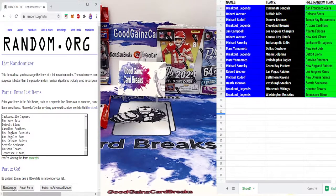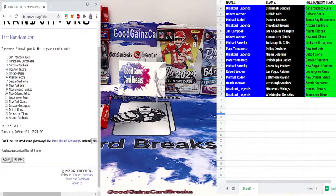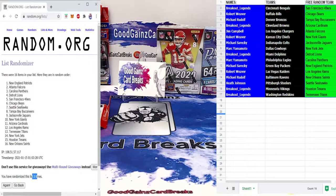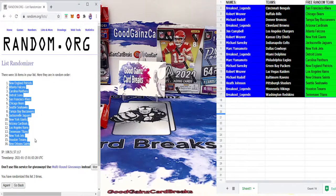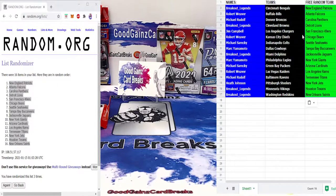One, two, and three times — we've got the Patriots on top and the New Orleans Saints at the bottom. Making sure that matches up: Patriots, Falcons, Panthers, Lions, 49ers, Bears, Seahawks, Bucks, Jags, Giants, Cardinals, Rams, Titans, Jets, Texans, and Saints. So everybody knows who they've got as their free team. Let's take down the randomizer.